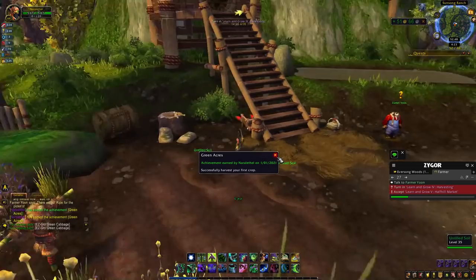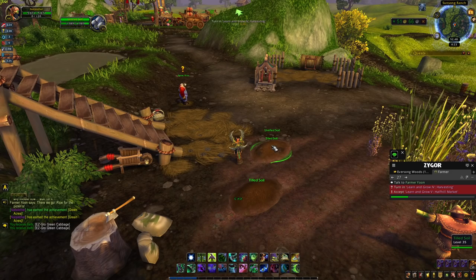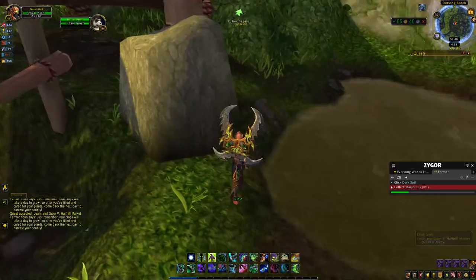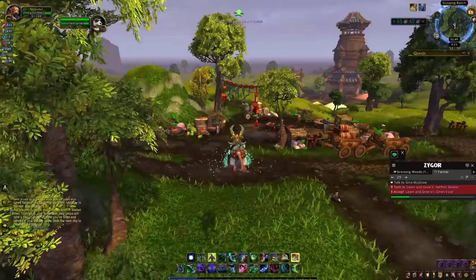We till the soil again and turn in 'Learn and Grow 4' and 'Learn and Grow 5,' which sends us to the Half Hill market. Now we go collect the dark soil - the marsh lily is right here underneath the steps. You get up there and collect the marsh lily, which gives you reputation with the NPCs in the Half Hill market. Now we turn this in to Gina Mudclaw who is right here.